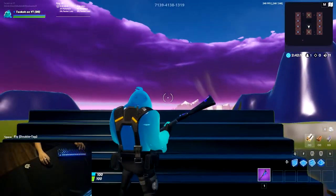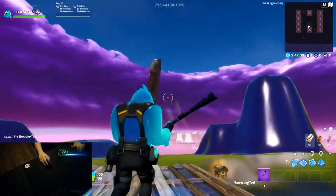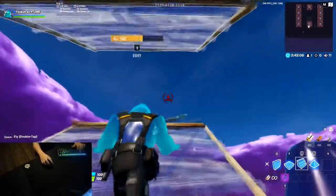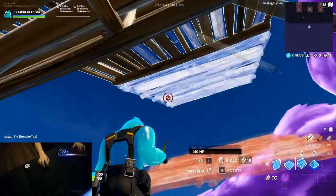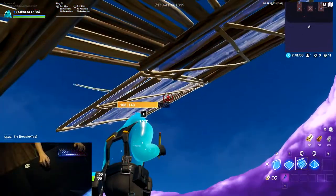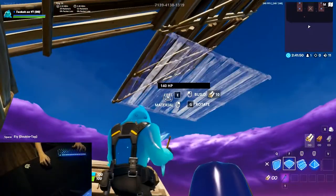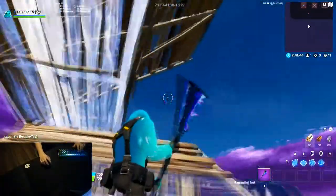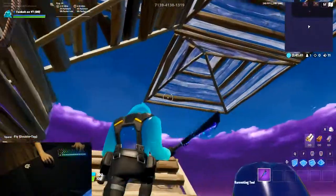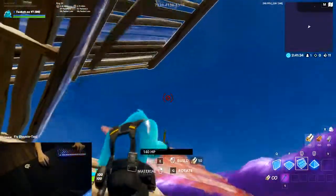Alright guys, so our fourth retake is basically going to be a modified version of Face Sway's signature retake. It's going to be a bit more horizontal but it still covers you pretty well. We're going to be scissor ramping and place a floor and a cone above us, edit the right side of both, then place a ramp coming off of here and another ramp to the side of it. Next, go up with a floor, wall, and ramp, jump and edit the side, then cones all around — floor, wall, ramp with cones.